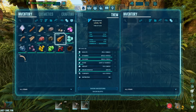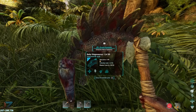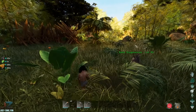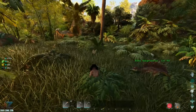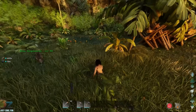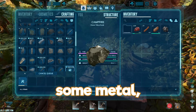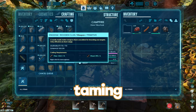Baby Stego claimed! I'm not sure how fast they raise on this server, so I'm going to feed it berries, leave loads in its inventory, and come back in an hour to imprint it. If I have cryopods, we can take it. Just nearby where I claimed that little Stego, I decided to set up a small base so I could farm metal, grab metal tools, and get ready to start taming the Quetzal.